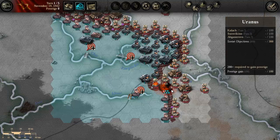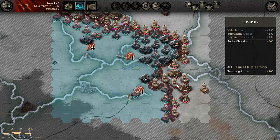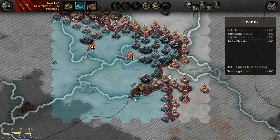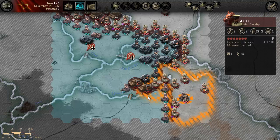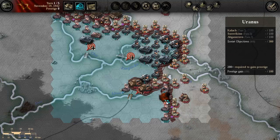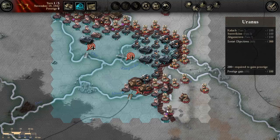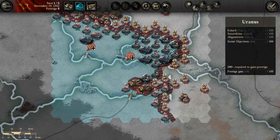Go here and attack them from there. This opens up direct access to that objective already on turn one. Strike hard and fast, drive them away. Supply looks good here — they will not interrupt me there.